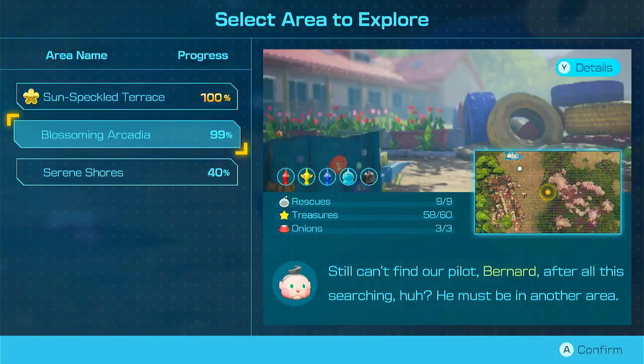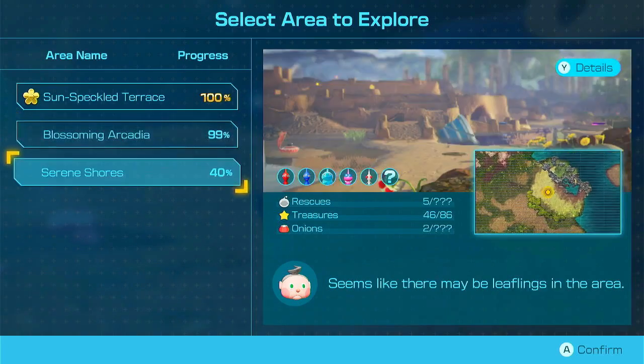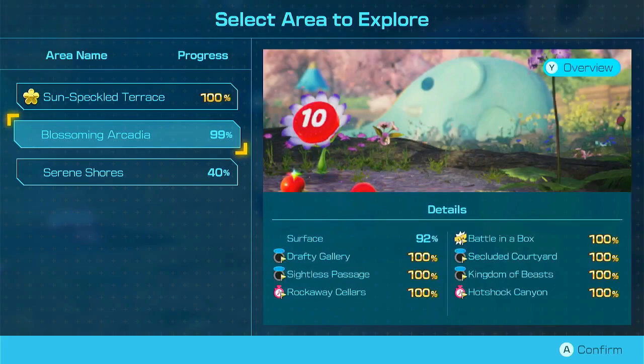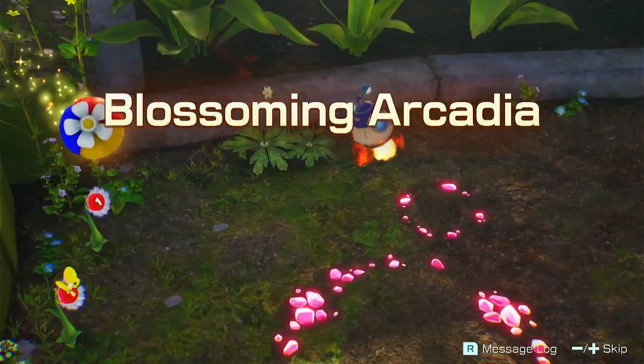Blossoming Arcadia — we have two treasures left, according to the Treasure Gauge, because we can see that now. 86 — that's crazy. All on the surface, because we can check that as well. Good to know, very good to know. 99%. This game is crazy. Why do I feel like it's going to be even bigger than I even imagined right now? Like, I feel like there's going to be so many more areas yet.